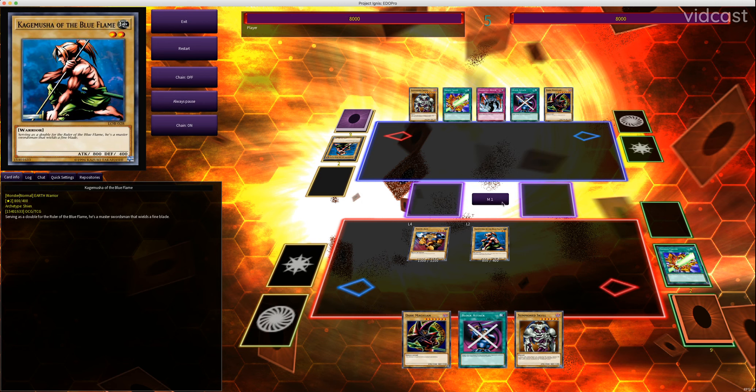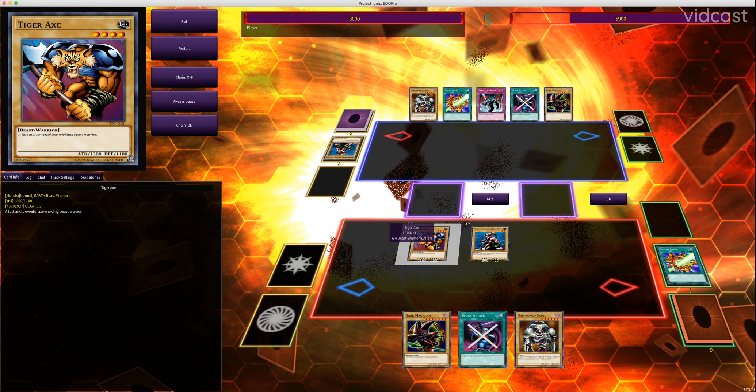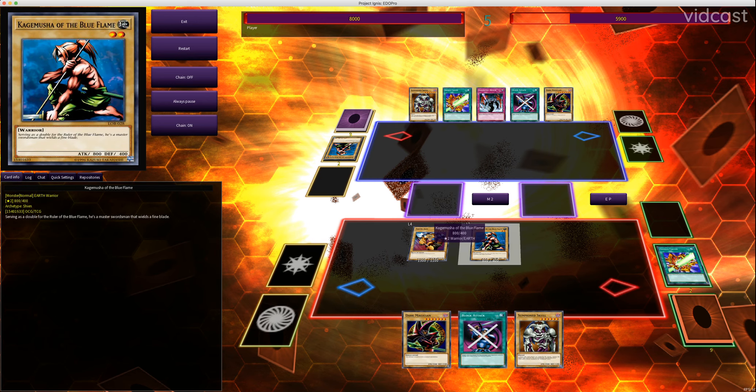Then let's summon Tiger Axe and attack directly. By summoning Tiger Axe, I have a total of 2,100 attack points on my field. If I had tributed Kagemusha for Summon Skull and used my normal summon for that, I would have done a total of 2,500 damage. But maybe I want two monsters on the field instead of one — maybe I have something more powerful I'm hoping to bring out using these monsters.